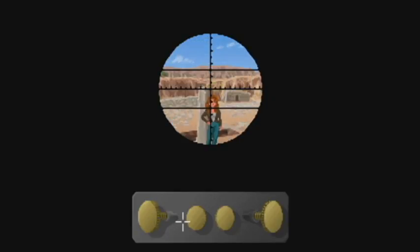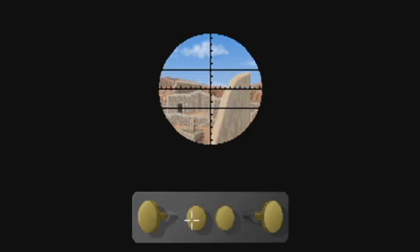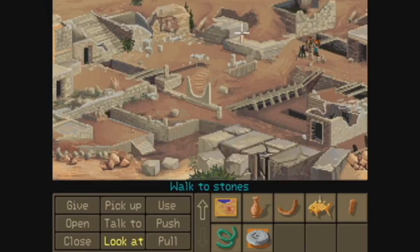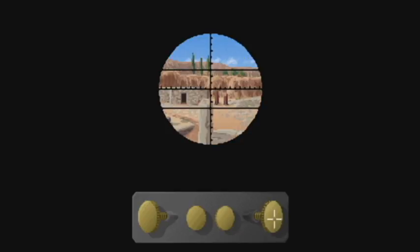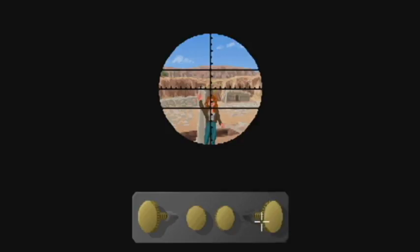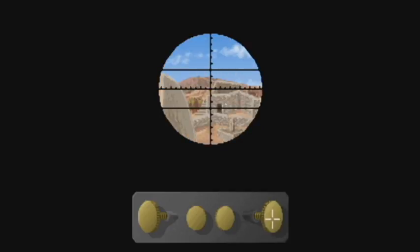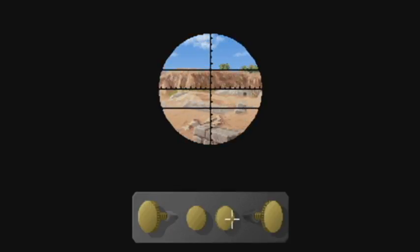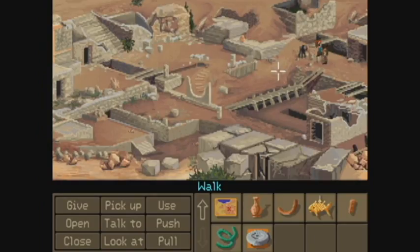Seriously? Hi, Sophia. I have no idea what I'm using this transit on. Or for. I see dirt. I see Sophia. Oh, she waves! She waves! I see dirt. Okay, fine. We're going to leave the transit alone.